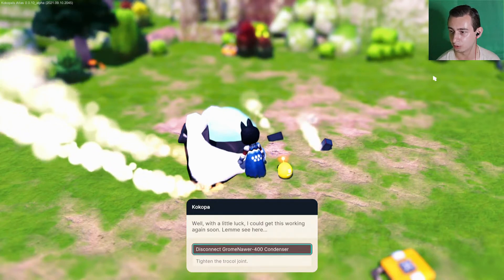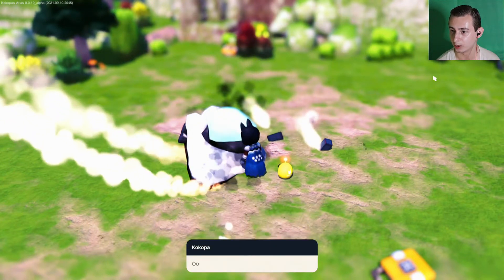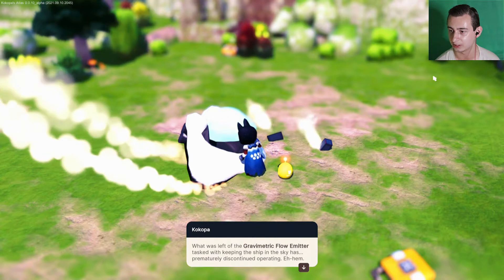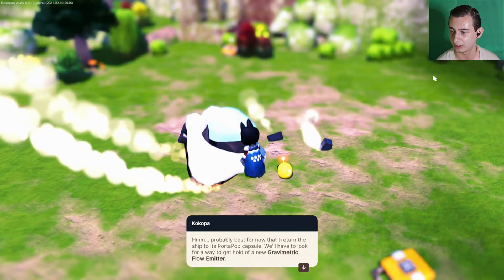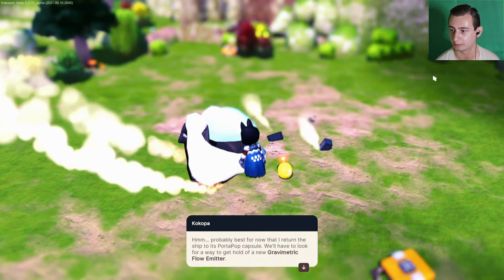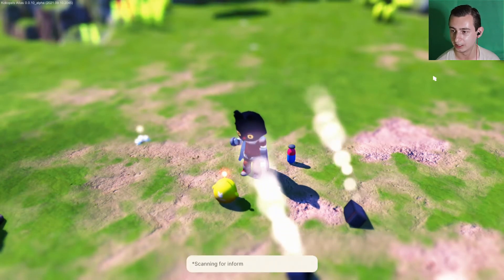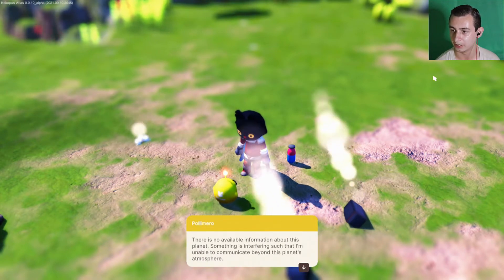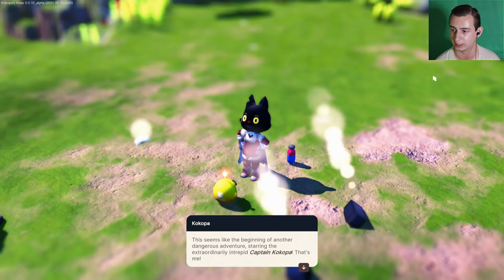Let me see — it's not a condenser or a ton of chocolate oil. A water pot capsule — will have to look for a way to get a hold of a new gravity metric flow and mental. We may have to ask for help. Do you know where we are? I'll check my database — there is no available information about this planet. Someone is interfering such that I am unable to communicate beyond this planet's atmosphere. Awesome — we don't know where we are.